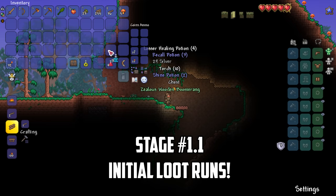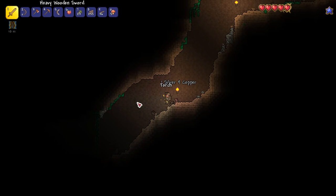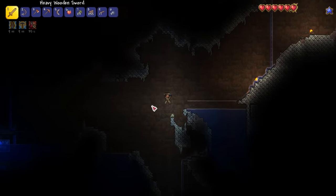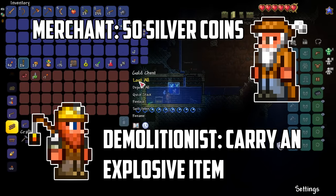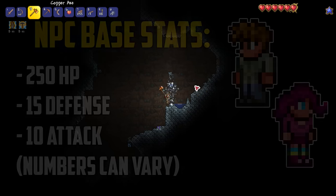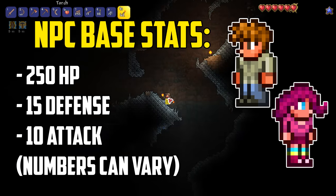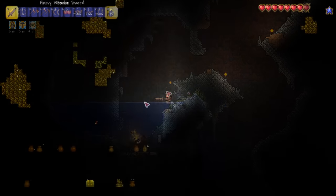After slaughtering some more slimes for torches, I head underground to start looting. In Terraria, each NPC has specific spawning requirements that must be fulfilled before they will join our town. To get our first few NPCs we'll need 50 silver for the merchant, some explosives for the demolitionist, and a firearm for the arms dealer. Most NPCs start with 250 HP, 15 defense, and 10 attack. They can power up during the game from major events such as defeating bosses, starting hard mode, and through the use of several items.